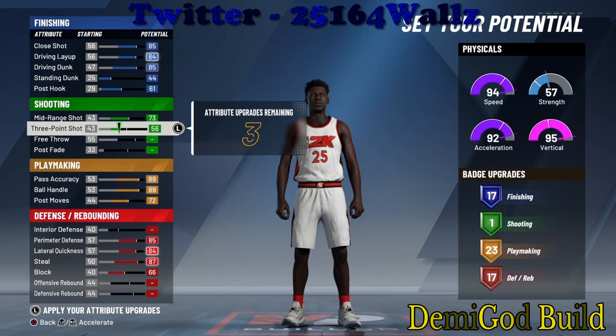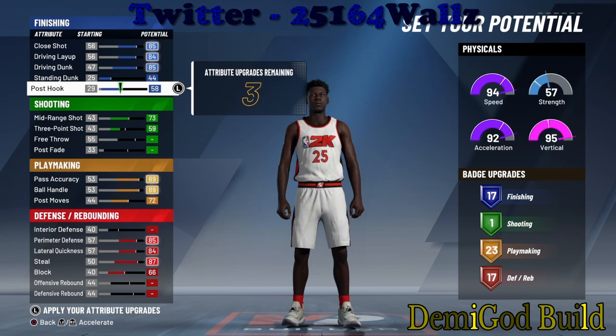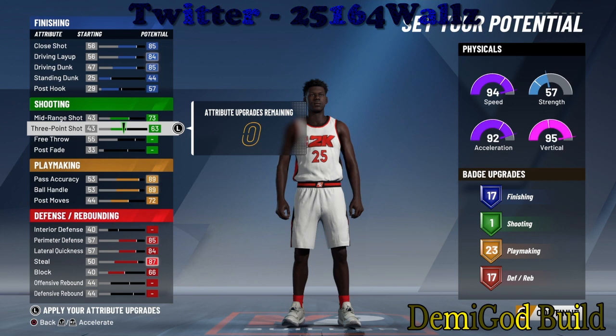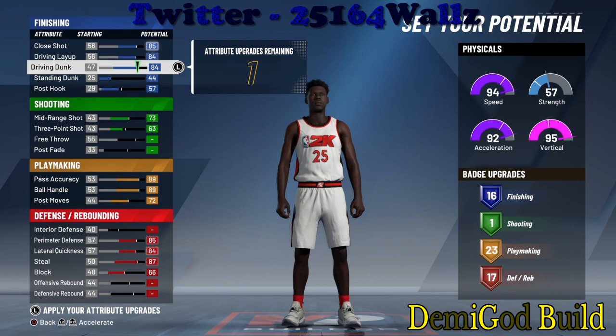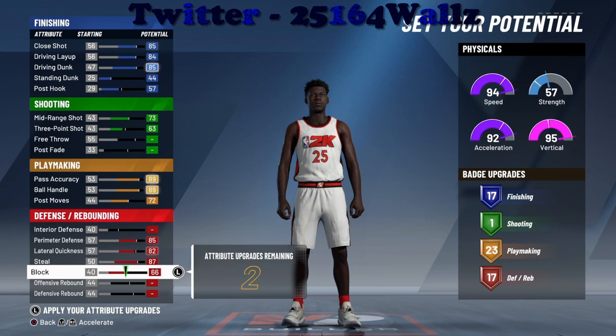What I was doing after I upgraded everything was trying to finesse the system — take some things down, bring some things up to see if I could get more badges. But realistically it didn't matter, because nothing really changed badge-wise when I did that. So I said forget about it and just maxed out my attribute caps. You've got to mess around with it a little bit to see what you can get and what you can't, but for the most part this is the best it's going to get.